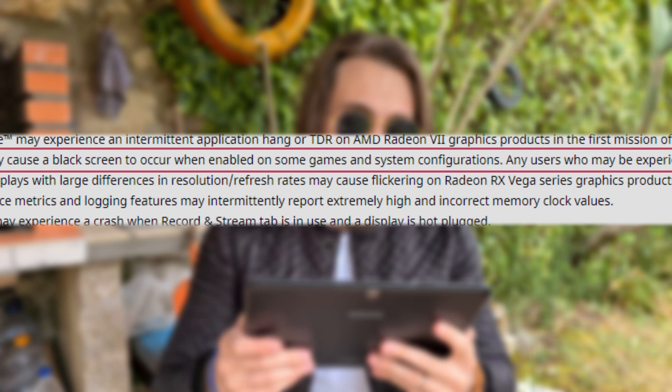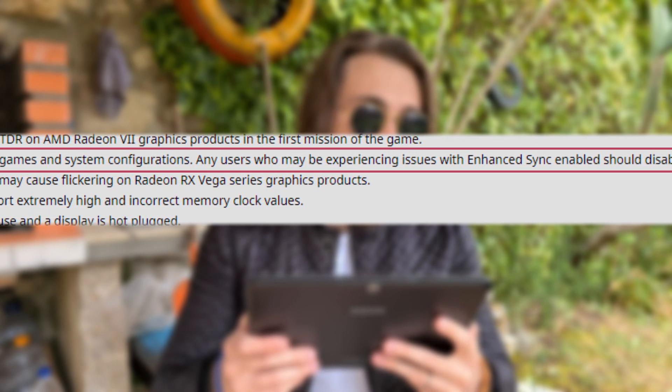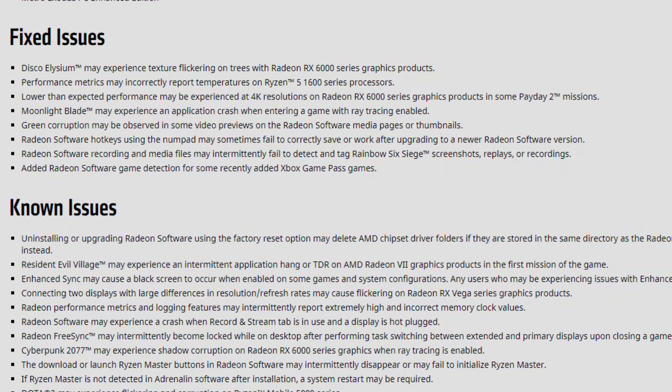Among the known issues is one of the oldest I've seen in almost any driver version — Enhanced Sync may cause black screens to occur when enabled on some games and system configurations. Users experiencing issues with Enhanced Sync enabled should disable it as a temporary workaround. Enhanced Sync causing black screens has been happening for months, if not years, and AMD seems unable to fix this. I personally can use Enhanced Sync on my systems with no black screens, but many people have been having these issues. We also have the known issue of FreeSync potentially being locked to lower frame rates.